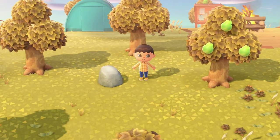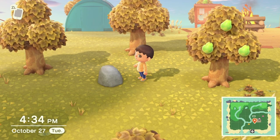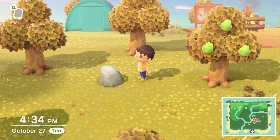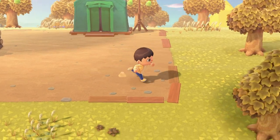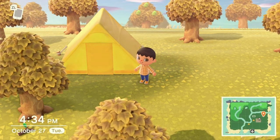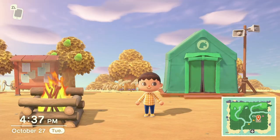Also with rocks — sometimes instead of iron, clay, gold, or stone, there will be a money rock. Out of the six rocks on your island, one will be a money rock each day, meaning hitting it gives you money instead of materials. Every day a new rock becomes the money rock. Because you have a tent instead of a house right now, you can't store anything until you get your first house built by paying off those 5,000 Nook Miles.